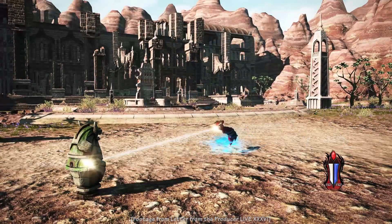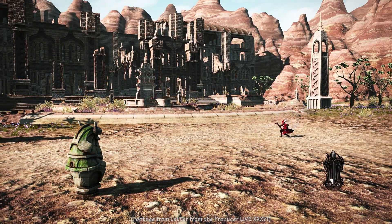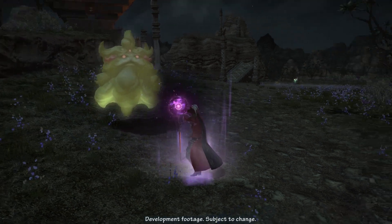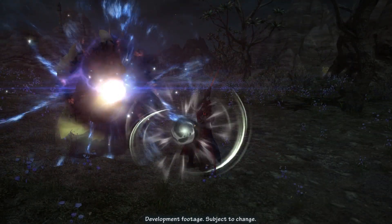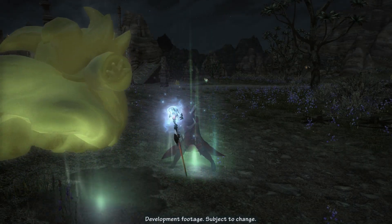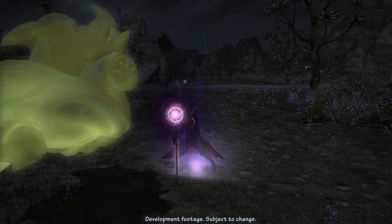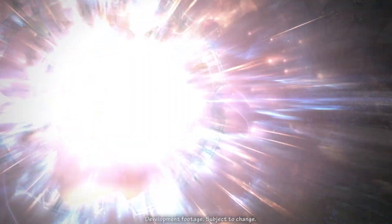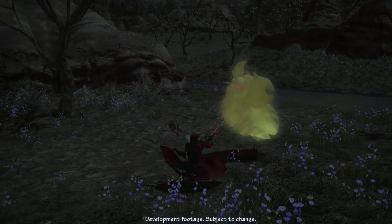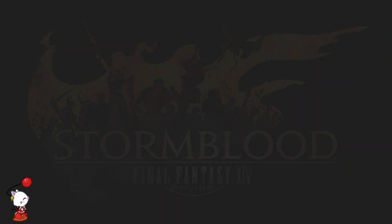The standard 1-2-3 weapon skill combo consumes TP to deal damage and can consume equal amounts of black and white mana for more damage. The AoE weapon skill can similarly be upgraded via mana consumption. Elemental spells generate black or white mana but never both; combos can be chained into Verholy or Verflare, or chained from RNG procs for Verthunder or Veraero. Unaspected spells generate small amounts of both mana types. Red Mage also has personal and party utility buffs, two off-GCD damage spells with no resource cost, and their gameplay flow involves weapon skill combos to manage and consume black and white mana.